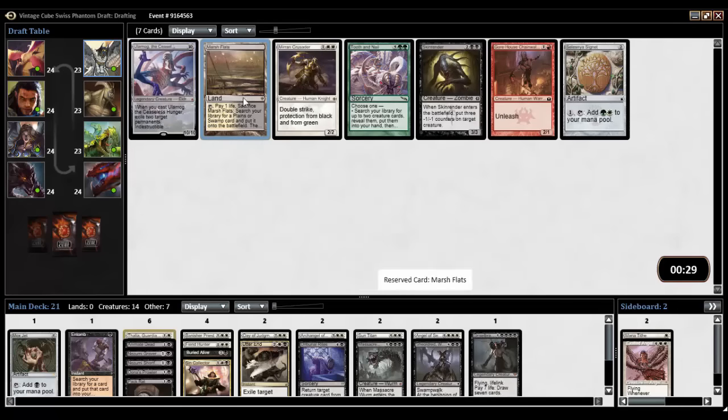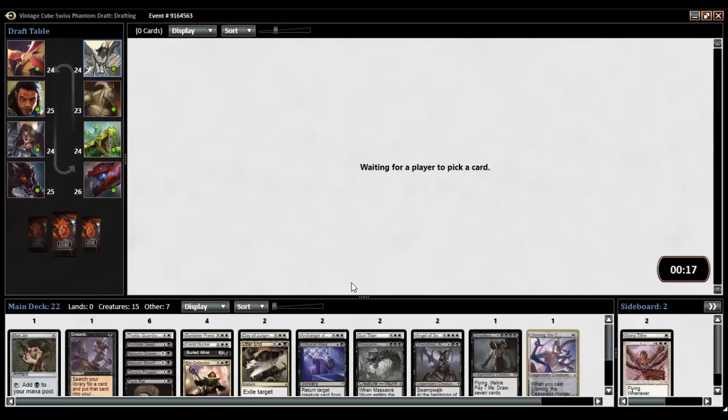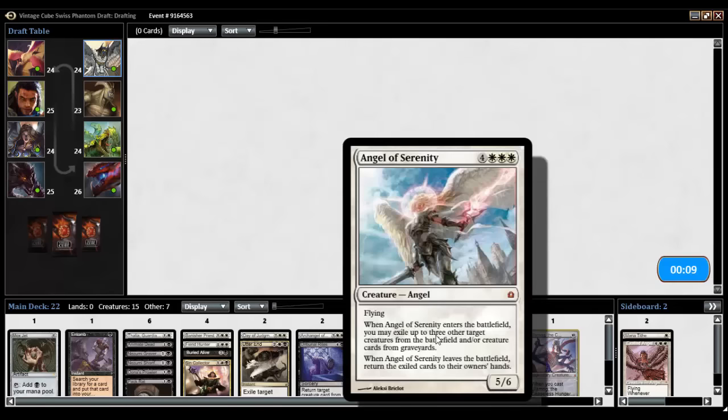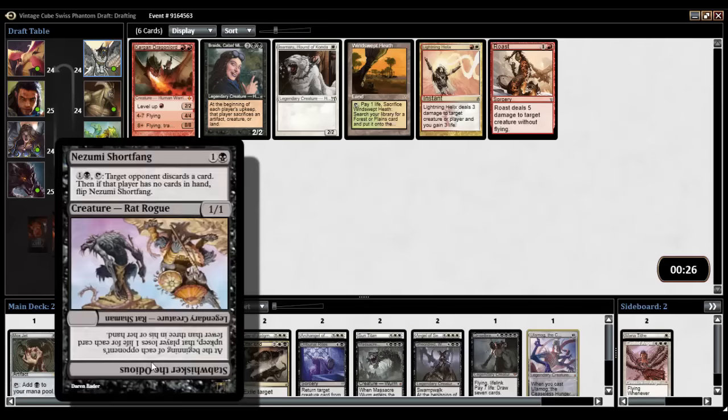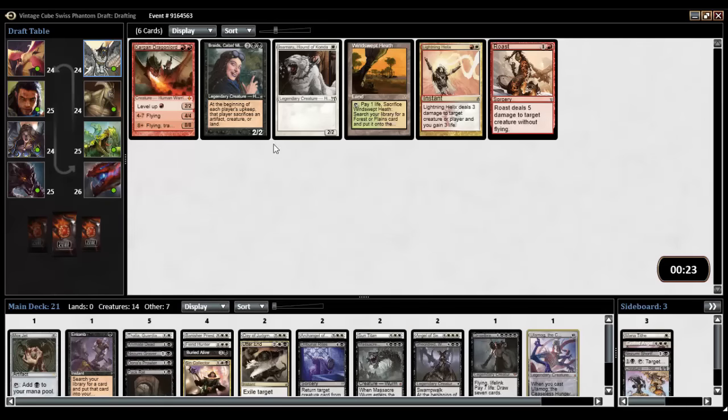Deck's almost built, we've got another entire pack left to go. Ulamog, and a Marsh Flats, and a Mirran Crusader, and a Skin Render. Oh, I'd love to reanimate Ulamog. Yep, it's Wacky Wednesday, let's do it — Ulamog. The only one of these I would even slightly want to get rid of would maybe be the Angel of Serenity, but even it's super good. I don't need Short Fang whatsoever.